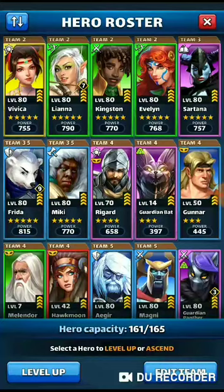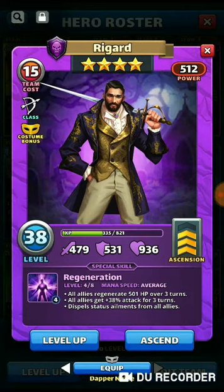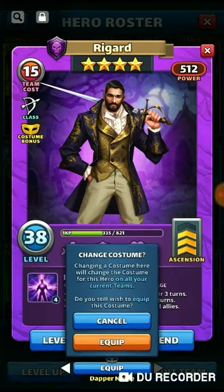How to equip a costume. With Regard, this is the original — the classic. If I want to switch to a costume, I go to the bottom of the screen. There is a carrot pointing to the right. I press on that, it presents the costume, and if I wanted to equip it I hit equip, it asks me to equip it, I say yeah.